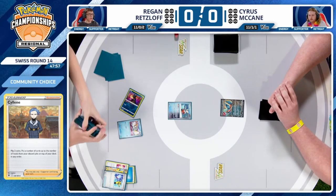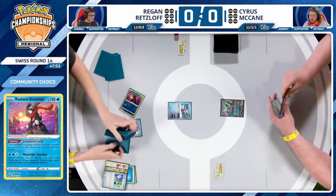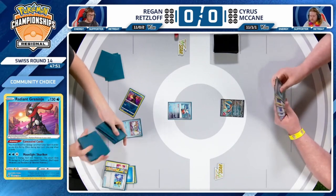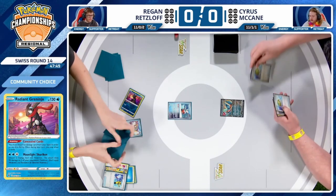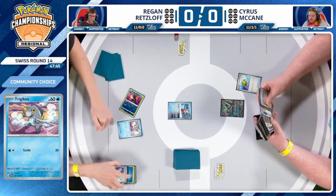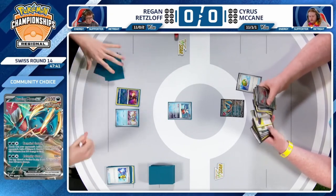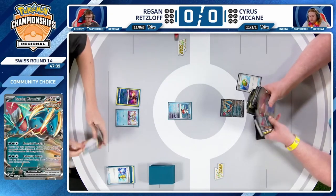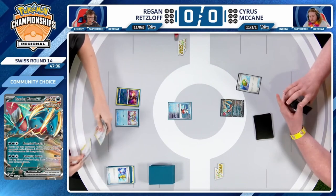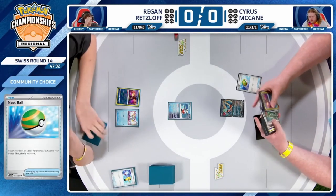Regan has played the Ultra Ball and does find a Frigibax — his one single copy of Frigibax — and that will be it. A little bit of a lackluster turn from Regan with no Bidoof on the bench. Cyrus has a pretty solid opening with the Nest Ball, another one to accompany it, and a Darkness Energy. We'll probably see a Concealed Cards, and his goal will be to attack on turn one with Roaring Moon. Coincidentally, Cyrus top-decked that Prime Catcher.